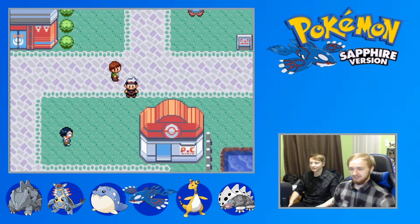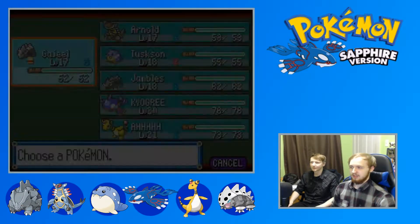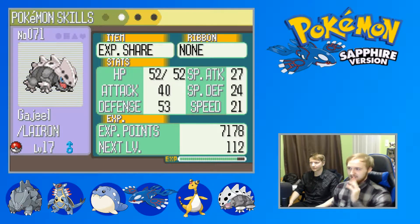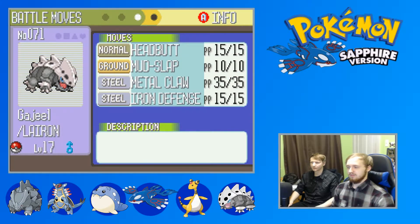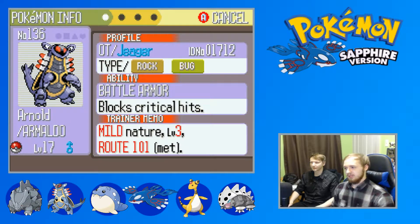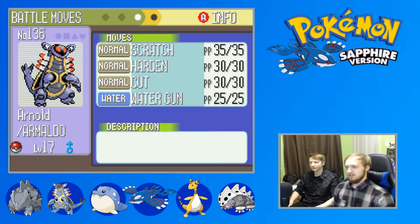Maybe somebody else helped pay for it. Anyway, we're gonna kick off with the team recap. We have Gajil, our latest encounter from last week's episode - a Lairon with Bashful nature and Rock Head. We need to get Head Smash, though I think that's an egg move. He has the XP Share. His moves are Headbutt, Mud-Slap, Metal Claw, and Iron Defense. Then we have Arnold the Armaldo with Battle Armor to avoid crits, Mild nature, with Scratch, Harden, Cut, and Water Gun.